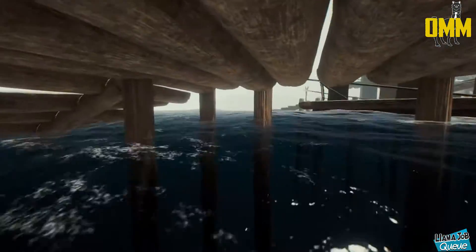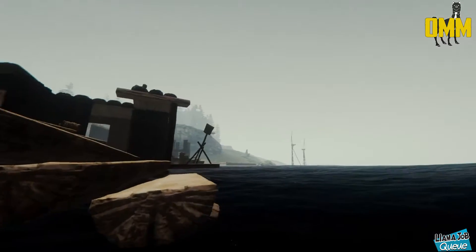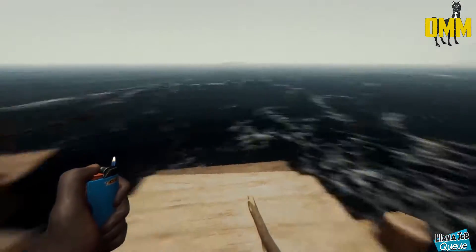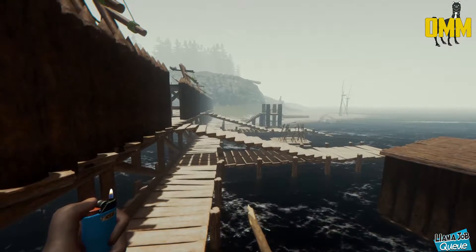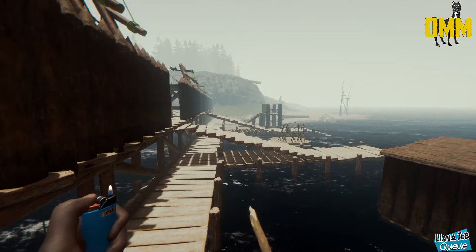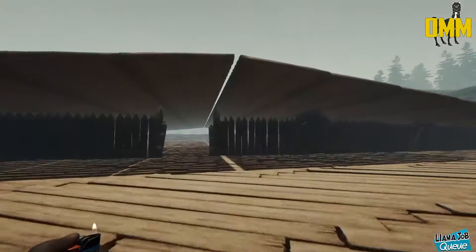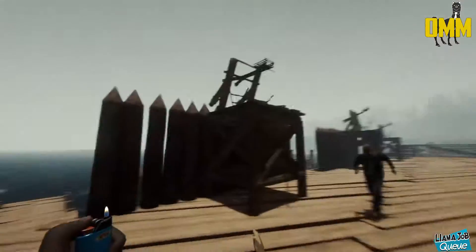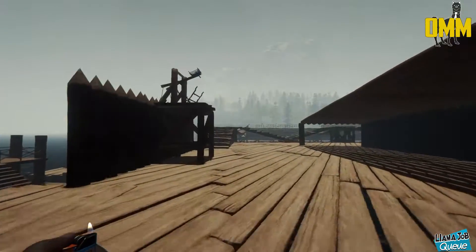Oh god, I fell off. Well, this is a good time to show you the amazing feature he did add that I wish I'd added to our docks — stairs. Simple yet so easy to get back up. I'm surprised we never did that. There were so many times when we were building our actual dock that we fell off and there was no way to get back up besides trying to super jump onto the dock. Why did we never build stairs?